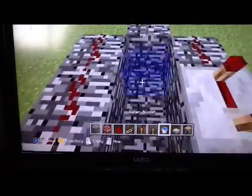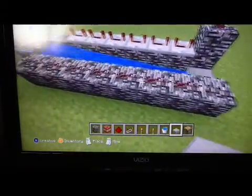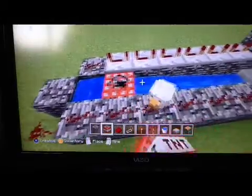And then you're going to put some water right here at the end. You're going to put a stone slab, and then you're going to place the TNT down right here.